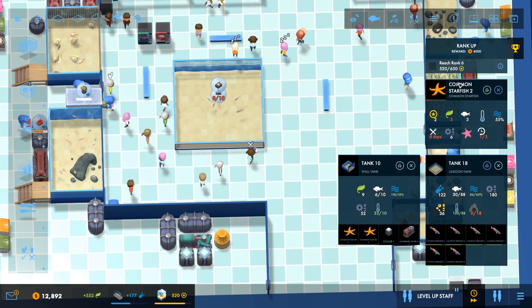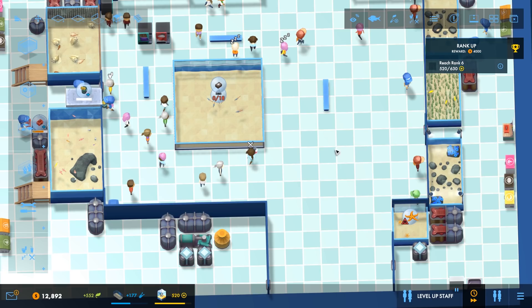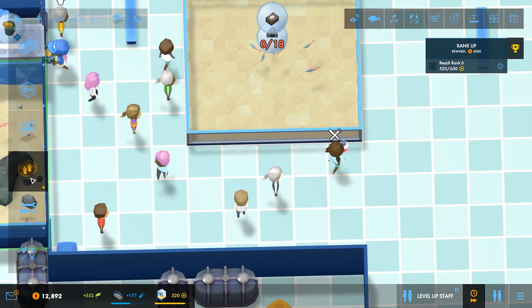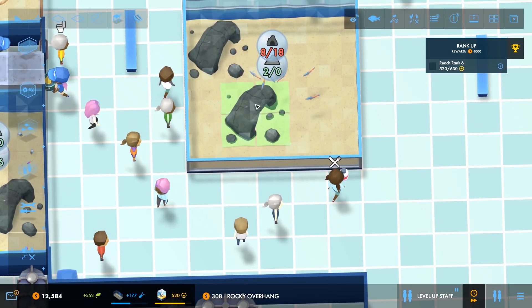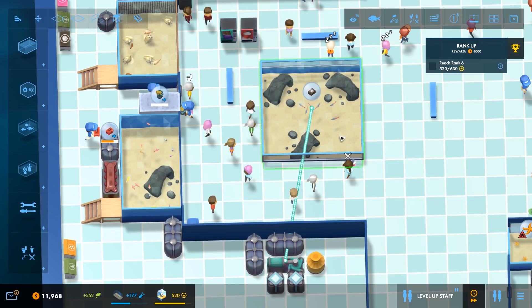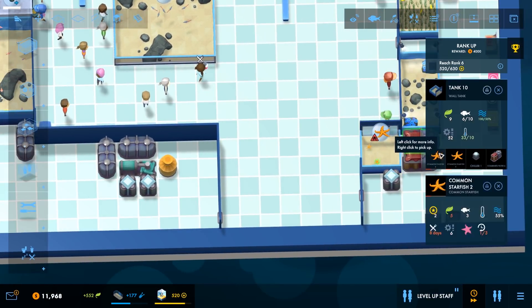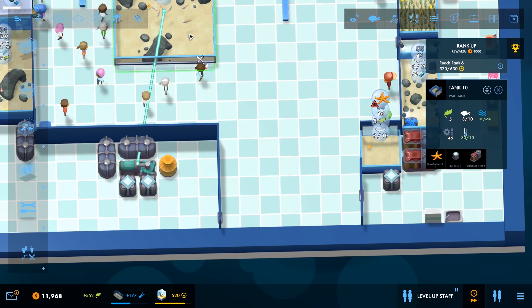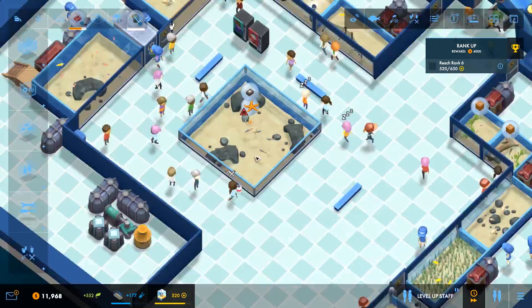So last objective is to hit rank six. Let's close some of these windows down. I've got an awful lot of them open. You're going to need some bricks or some such that you can just float yourself around. Have a rocky overhang. Is that enough? No. Have some more rocky overhanging and a little bit more. Good. What's my fish capacity looking like? 30 of 88.